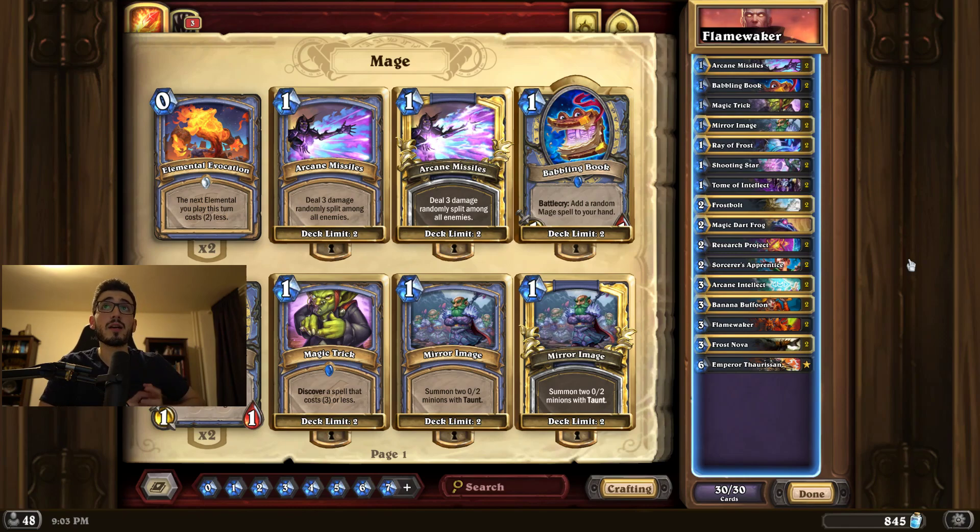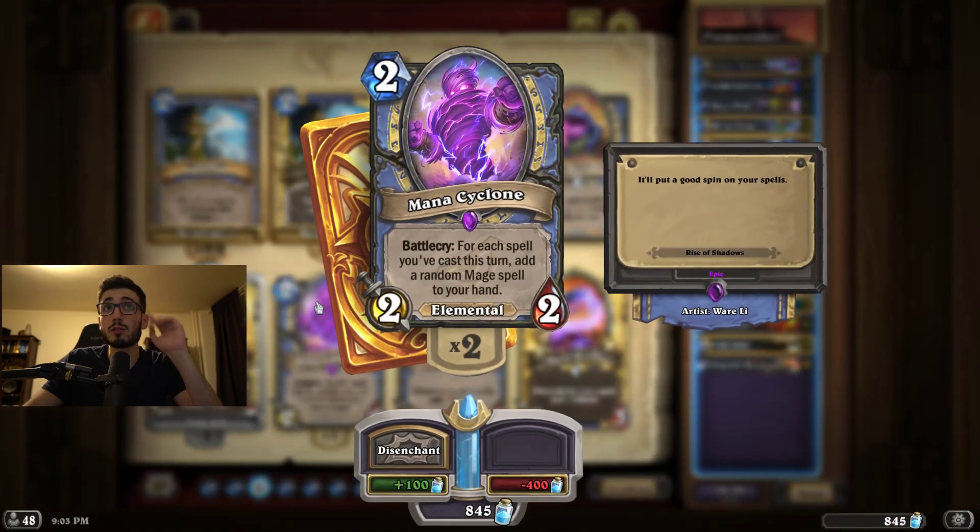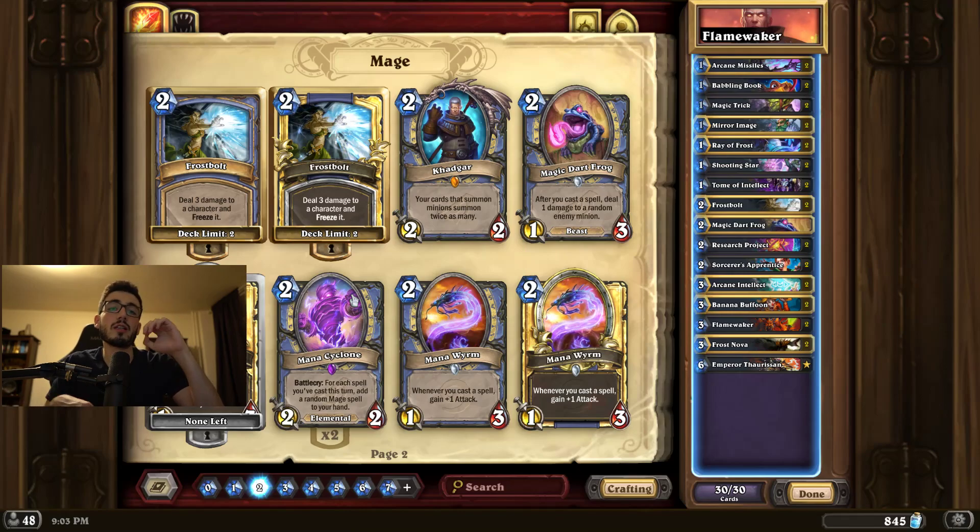Hold them in your hand and then go all in when you have some combos. This doesn't run Mana Cyclone because Mana Cyclone is an epic. I do recommend Mana Cyclone because in a lot of matchups, going Sorceress, Flamewaker, and a bunch of spells is good, but probably not good enough to win the game. Whereas if you go Sorceress, Flamewaker, spells, Evocation, Cyclone, and then a bunch more spells either that turn or next turn, that can just win you the game. So Mana Cyclone is the first upgrade I recommend.